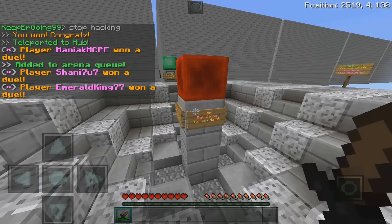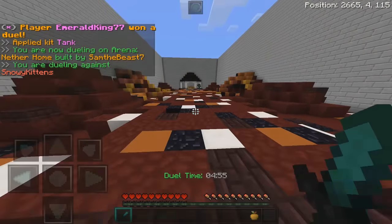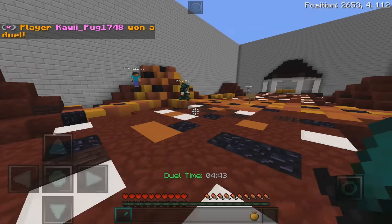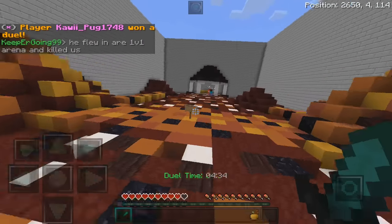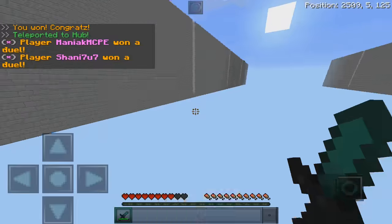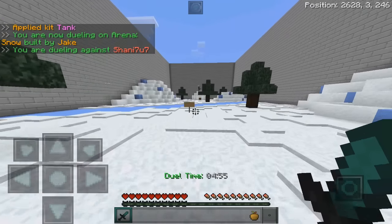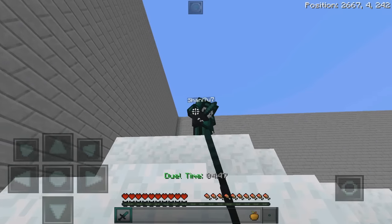Let's join another match. I don't know what that fly hacker was doing — that was really weird and really annoying. He just kept flying in and killing us, it's just really stupid. He's back again! Kill my enemy first, not me! There's multiple of them — there's multiple hackers and he's in creative as well. Why is there so many hackers?